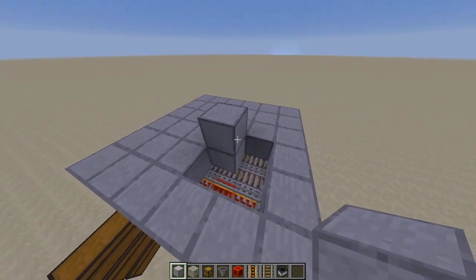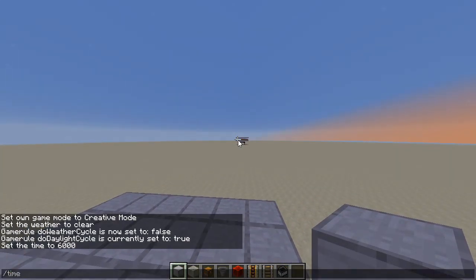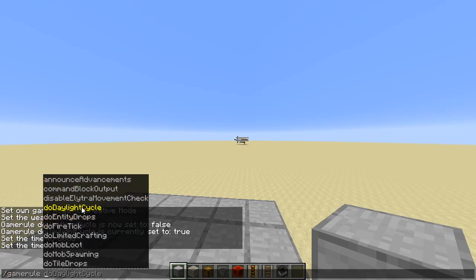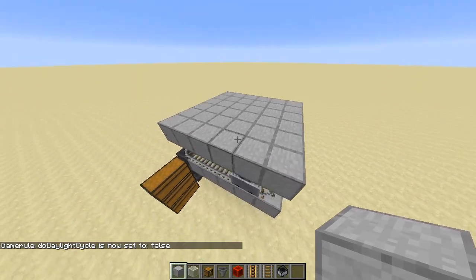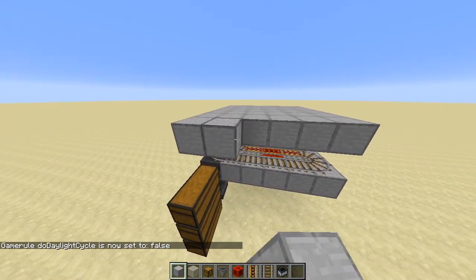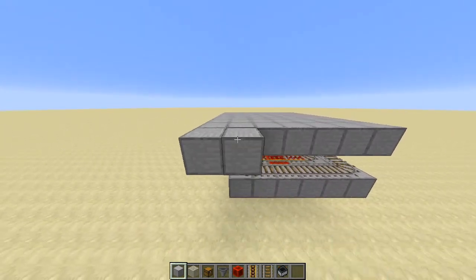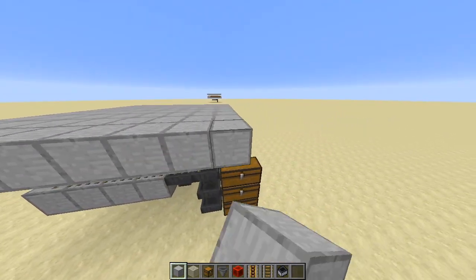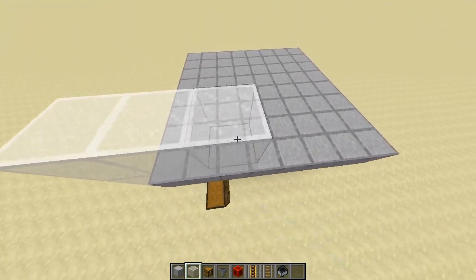Aside from this, of course we also need to add blocks for the walls. It's getting nighttime — let's turn off the daylight cycle so we're not interrupted. So let's add more blocks on this side. Aside from 6x6, it has to be 8x8 so at least we can add the walls on the side. At least we can guard all of those dropped items and the iron golems will not be pushed on the side.